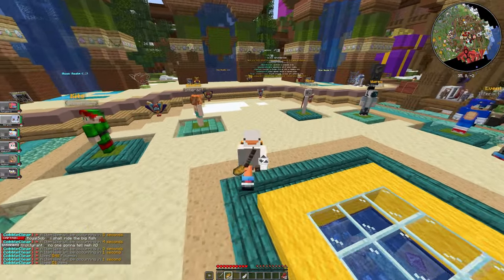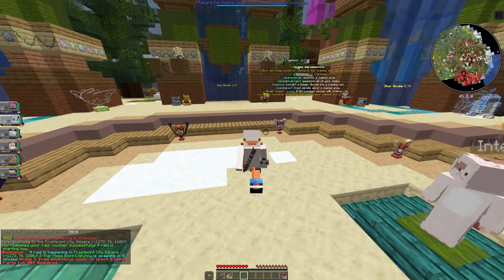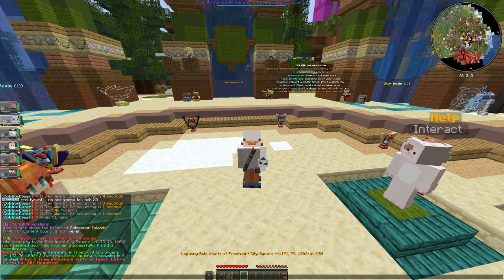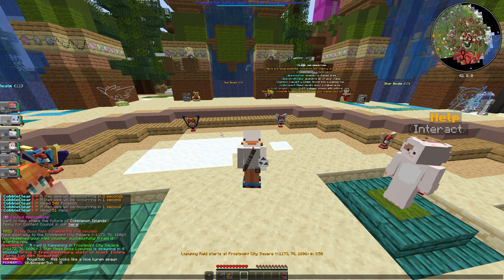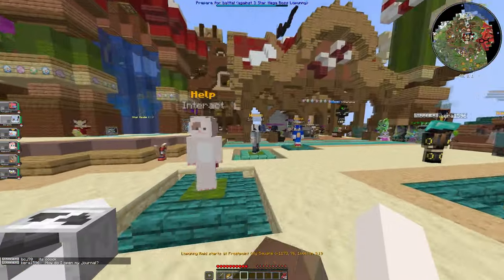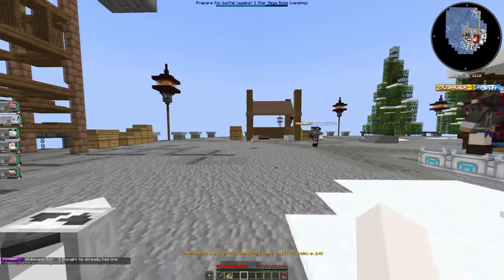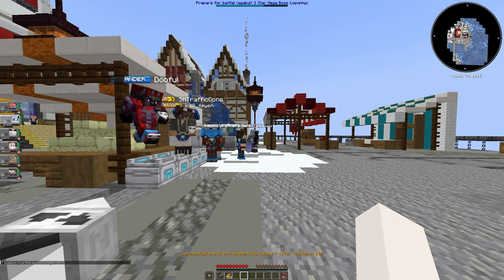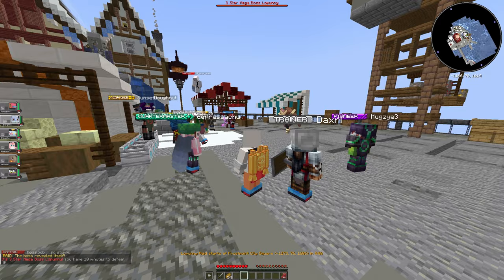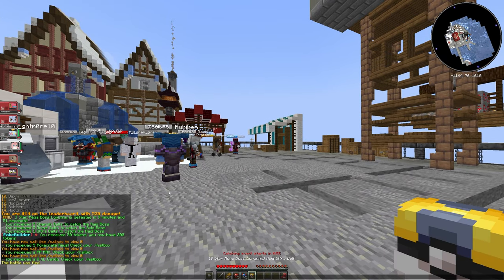You can also do raids on the server to get mega evolution stones and other good items. Using a raid voucher — it says a new boss raid is happening in four minutes at Frost Point City Square. Using slash warps to find Frost Point City, there are a lot of players already here. The raid starts and we have 10 minutes to defeat the boss.